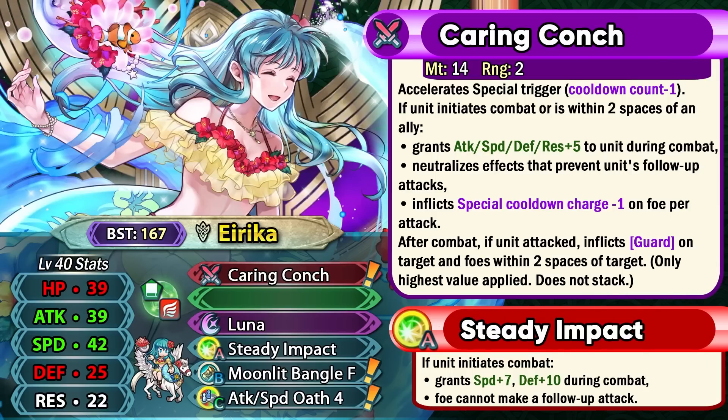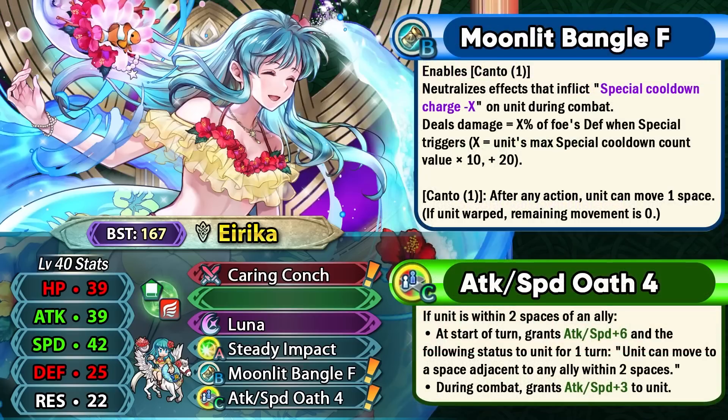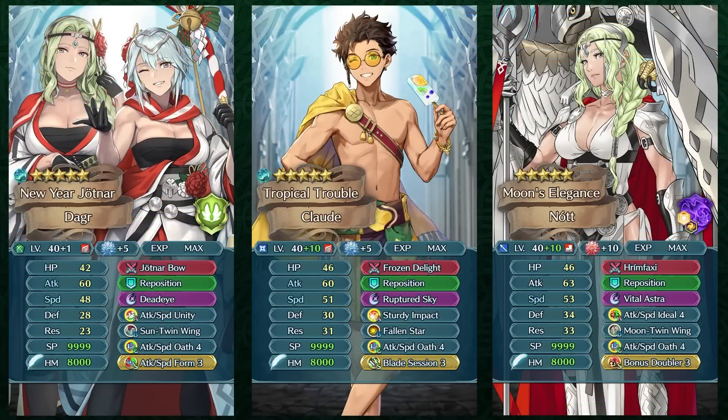She overall faces competition with Spring Sonja as a green mage flyer in terms of nuking — Spring Sonja does get true damage and can definitely hit pretty hard herself. Summer Thor is also an example, even though she's not as fast as Summer Erika. Overall, Summer Erika is a pretty solid unit, but definitely not too insane. Her fodder is really top tier with Attack Speed Oath 4, and as we get more Oath 4 skills we're going to be seeing it a lot more on many flyers and infantry units.